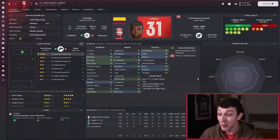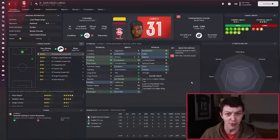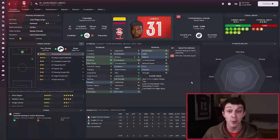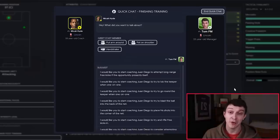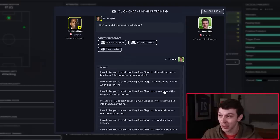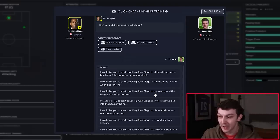For example, I've got a striker here called Juan Diego Largo. He's 21 years old, and he's got fantastic dribbling, first touch, technique, and composure — it's just finishing is pretty poor. This is where we might want to think about adding a player trait to try and build on that weakness. If we go back to development and training, here you can see a 'discuss new trait' button. He has three existing traits right now that were trained into him before we brought him into the club, but I'm not a huge fan of them. Because Juan Diego Largo's got really good dribbling, first touch, and technique, I think a better way for him to mask that poor finishing is to take the ball around the keeper. So that's exactly what we're going to ask our attacking coach to do — go around the keeper when one-on-one. He'll start work on that immediately.